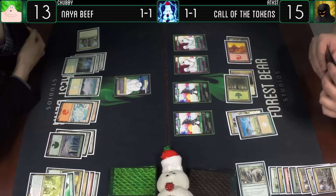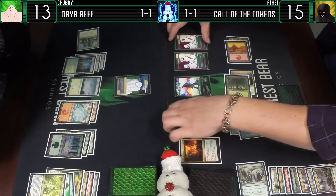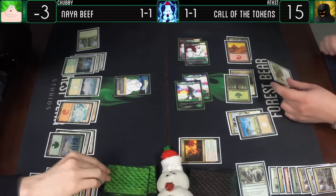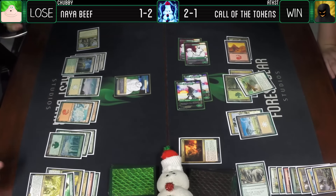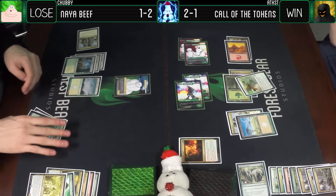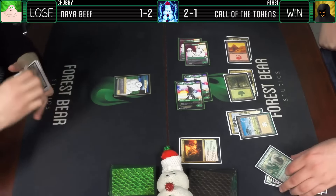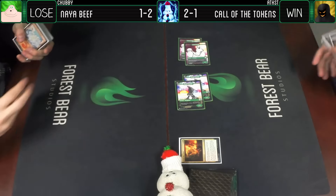A Magma Jet. Well, that was anticlimactic - I thought this was going to be a close game in the first few turns. And then I drew these and you drew those, you drew lands and I drew spells. That was this - Super Sealed, or as it's called commonly on the streets, the battle of the 3-3s. Lots of 3-3s in this particular thing.